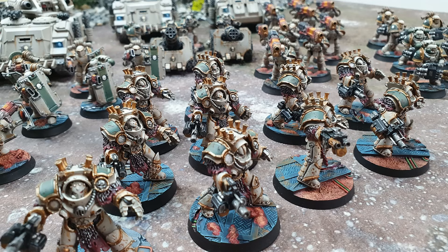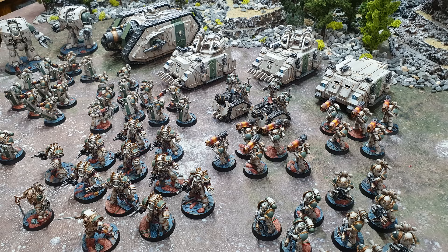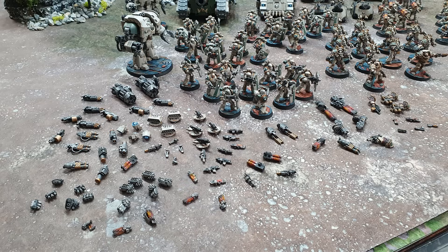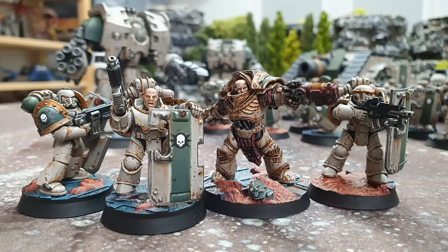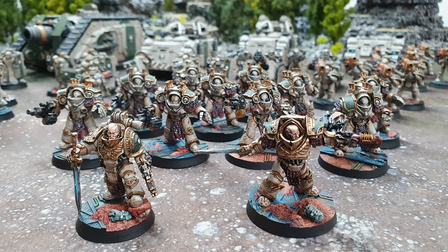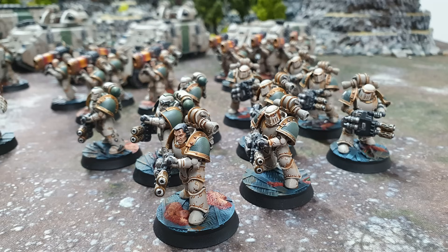I put Breachers in the troop slot — three units of 10, in OG Mark III armour before the new upgrade kit came out. That's not necessarily the best choice for the Death Guard. The best thing in the troop slot is probably massed ranks of tactical marines, because with Fury of the Legion they fire their bolt guns twice at 24 inches while walking, and three times within 12-inch range when moving — since they always count as stationary. But I put Breachers in there because it looks cool. Mark III Breachers just sings Death Guard to me.